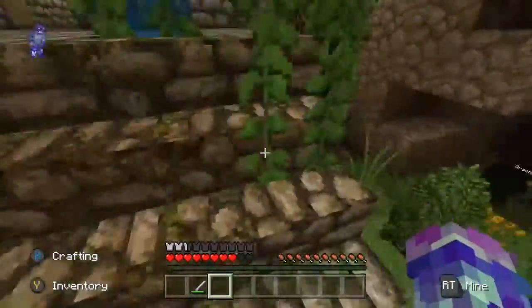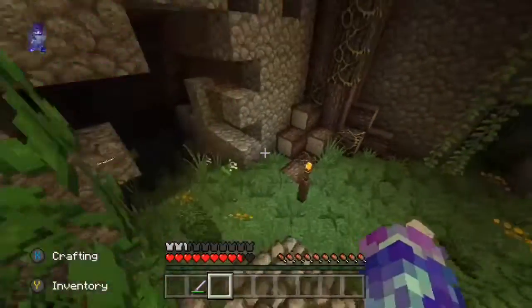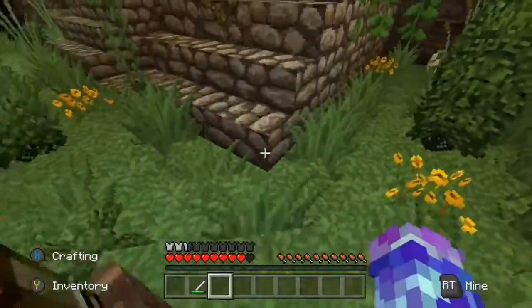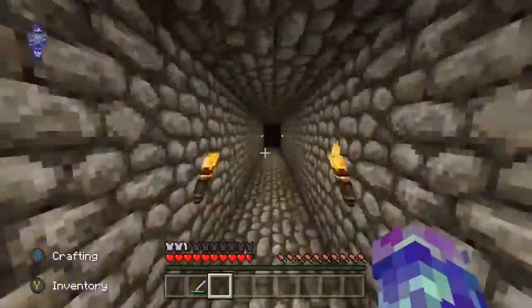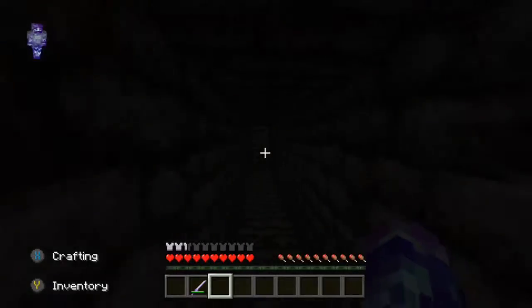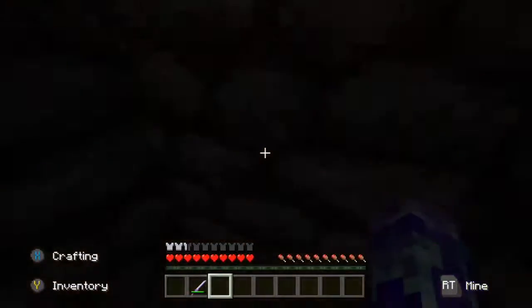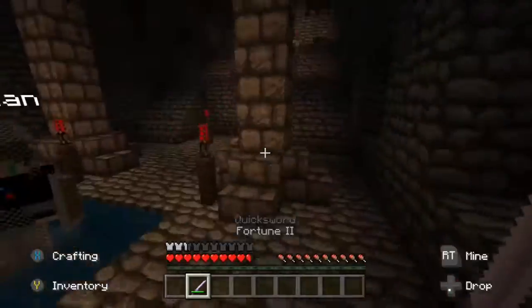The hunger bar is messed up in this map — it gives me like half hunger and then heals itself. Look — half right now, and then it's just gonna regen. Let's go up here, it's just a long corridor. What if there's a trap here? Okay, there's just stairs.